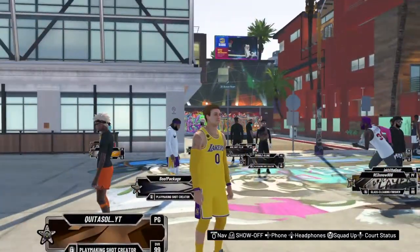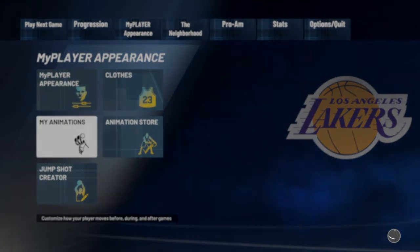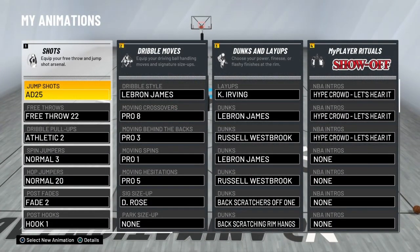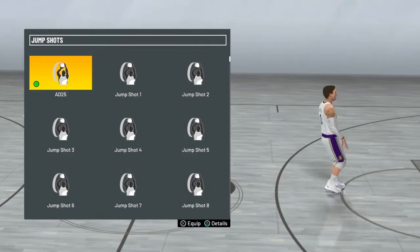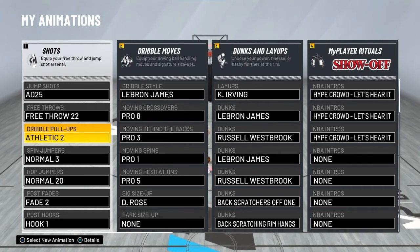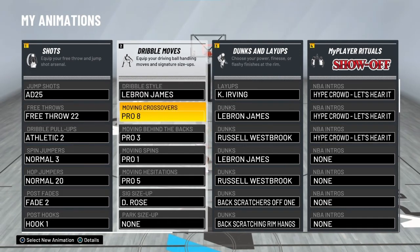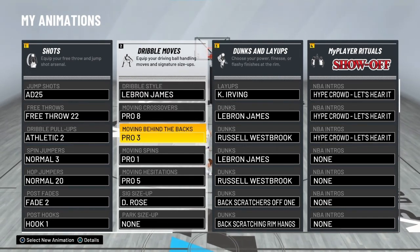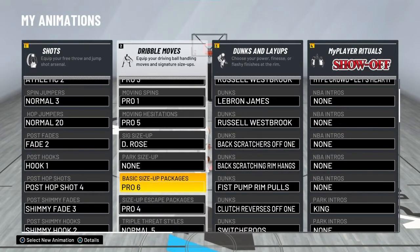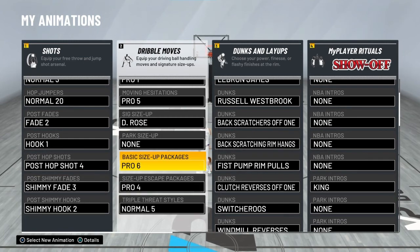I'll show you guys my animations real quick now that I'm in the neighborhood. Jump shot is my own custom jump shot - I could put that in another video if y'all want to see it. Free throw 22, athletic pull, athletic 2 for dribble pull-up. For dribble moves: dribble style LeBron James, moving crossover Pro 8, behind the back Pro 3, spin Pro 1, Pro 5 HESI, D-Rose signature size up, basic size up package Pro 6, Pro 4 escape package, and Normal 5 triple threat style.